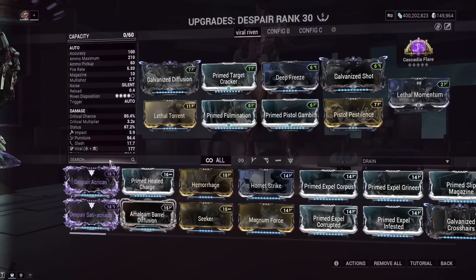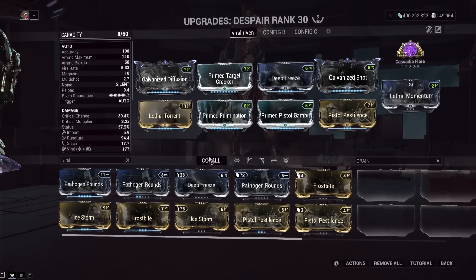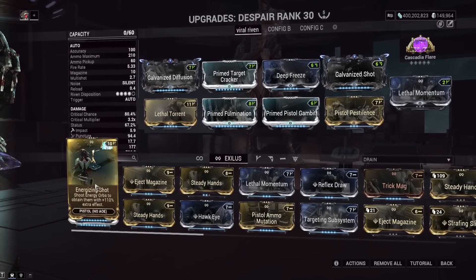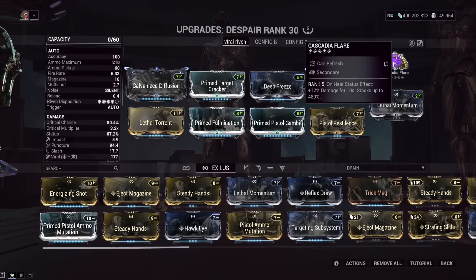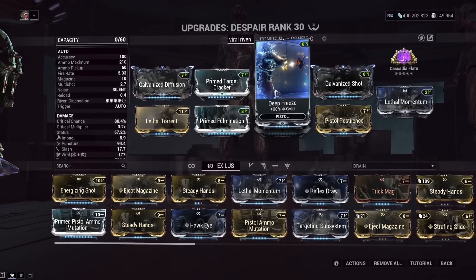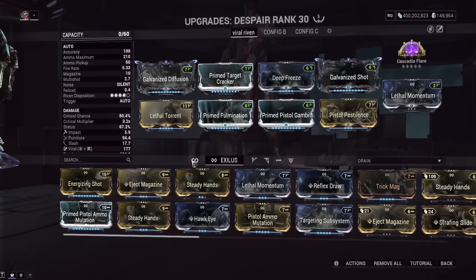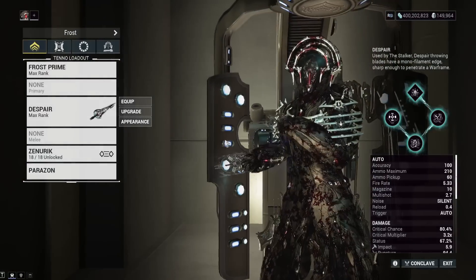So yeah, Deep Freeze is on here — just replace this with a viral 60-60 cold mod. As far as Exilus mods, this thing needs a lot of forma to fit everything on. A maxed out Lethal Momentum will be great for increased projectile speed, letting you hit enemies easier from further away. Energizing Shot will work on this too — even though it's AOE, this will pick up orbs while you're spamming your shots all over the place and give you full energy easily. We've also got Cascadia Flare — you might wonder why since we're not specifically building for heat, but Cascadia Flare is for incarnon mode specifically. Since it has so much AOE and we're running Prime Fulmination, we'll be getting heat procs all over the place, especially with those two 60-60 mods. We also have Galvanized Shot for a little more status chance — it won't work on the explosion, but on direct hits you'll see acolytes just fall over pretty much.